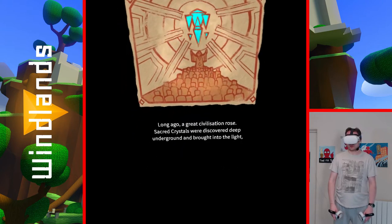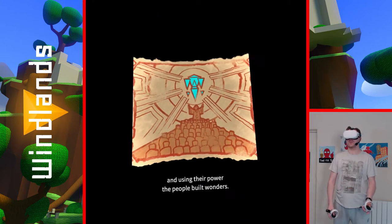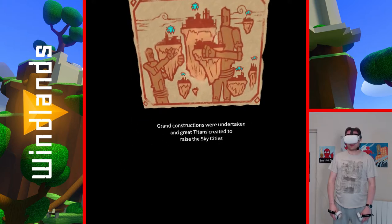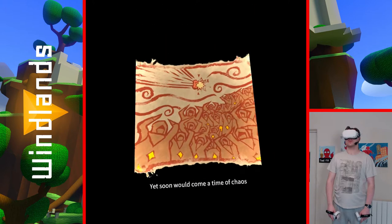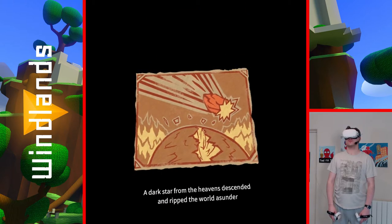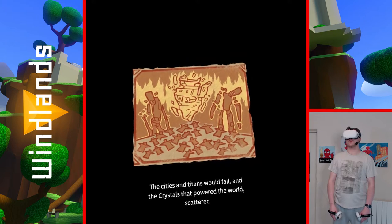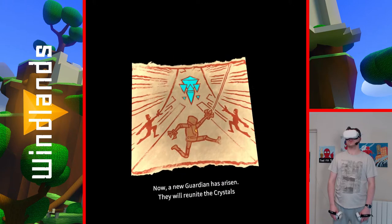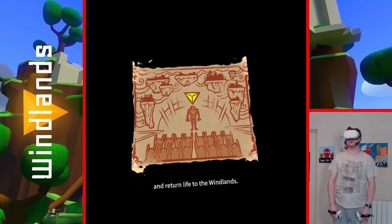A great civilisation — Rome. Sacred crystals were discovered deep underground and brought into the light, and using their power the people built wonders. Grand constructions were undertaken and great titans created to defend the sky city — the Windlands. Yet soon would come a time of chaos. A dark star from the heavens ascended and ripped the world asunder. The cities and titans would fall and the crystals that had powered the world scattered.